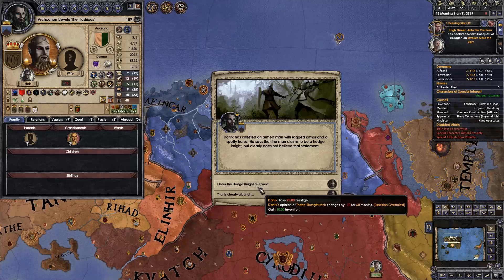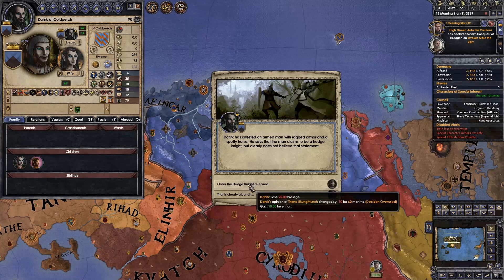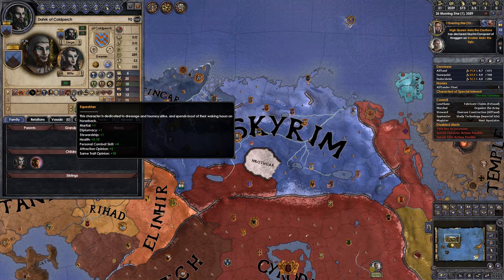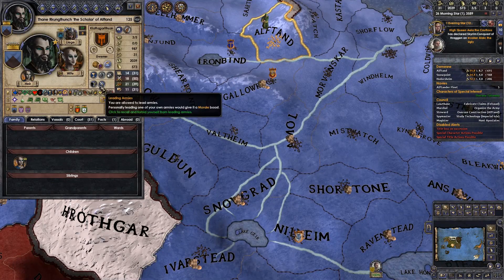Order the Hedge Knight released for 10 prestige. Dark Horse Games — what a name. This dude is equestrian. I think he's a horse rider. This music is deafening me. It won't appear in the video because I'm an elite hacker with master editing skills, but my god, my ears are being blown out.